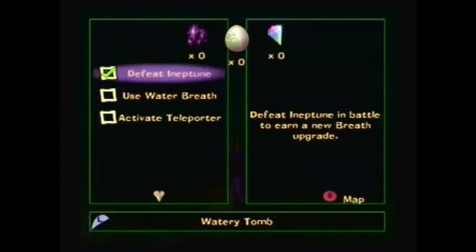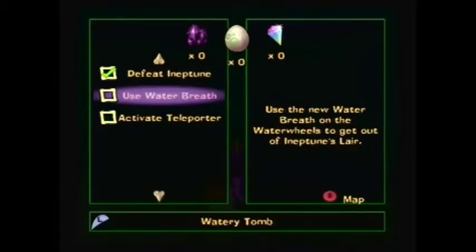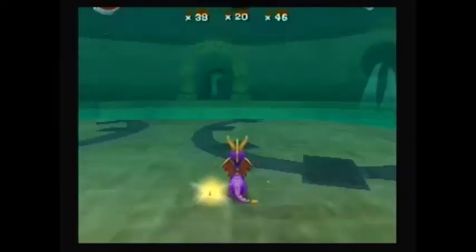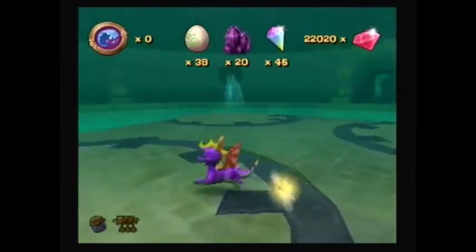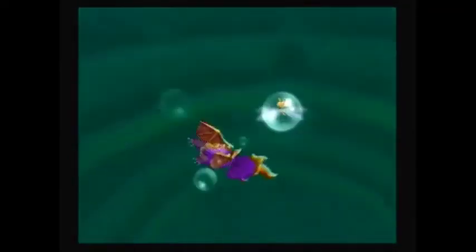This completes defeating Neptune in both Watery Tomb and Coastal Remains. We are now given two tasks: one is to use water breath — all we need to do is use the new water breath on the water wheels to get out of Neptune's lair. Second is to activate the teleporter, where all we need to do is return to the main teleporter to activate it, and you will then be able to travel to the next realm. We have now acquired the water breath, and another thing we noticed is the toxic green water has been replaced with regular water, meaning it is now safe to swim in. If we dive down, we see there is nothing on the bottom to get, so let's make our way over to the exit.